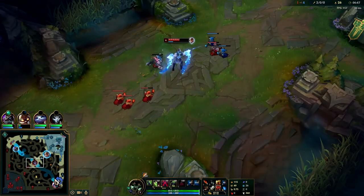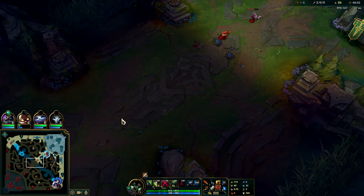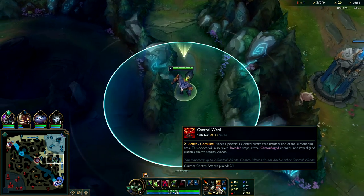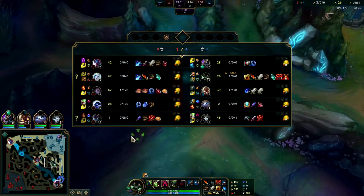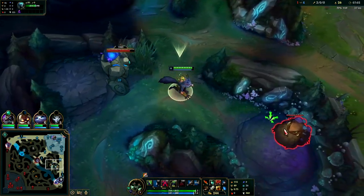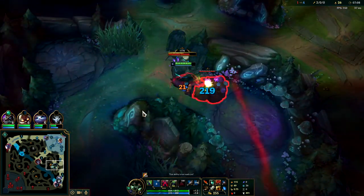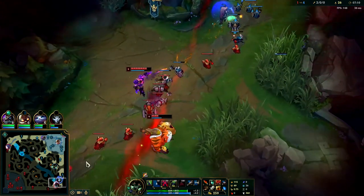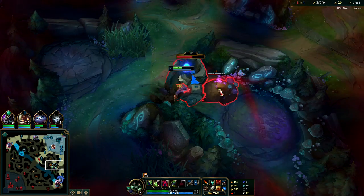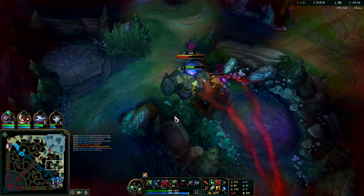On Warwick you're usually looking to hit level six before the seven minute thirty mark if possible. It's okay if you hit it at eight minutes. This game we do have a lot of kill gold but not that much CS because we've been ganking so much. We'll go bot lane. A lot of times you play around your blood sense for the movement speed, so if your teammates can set that up for you it's really really good.